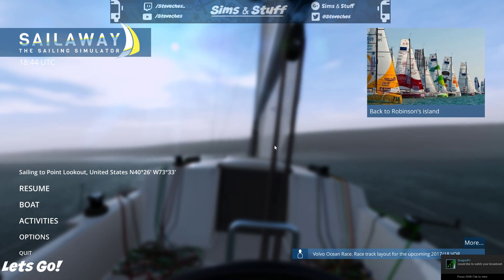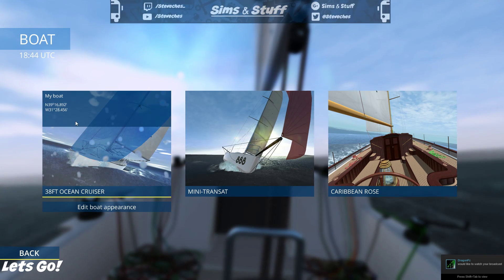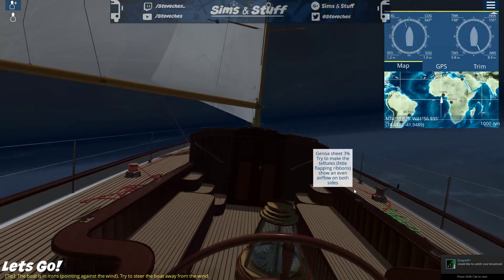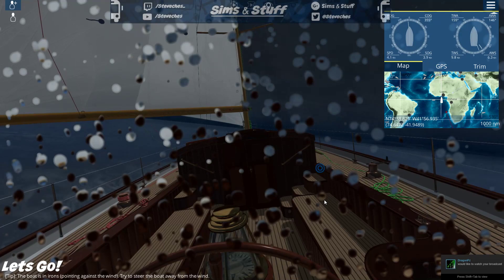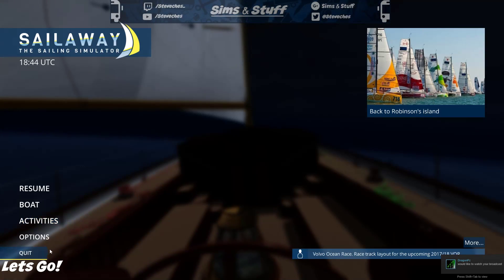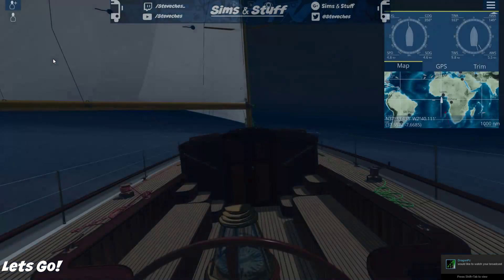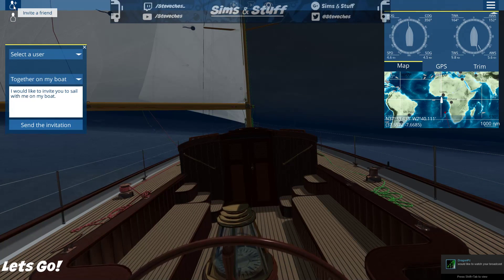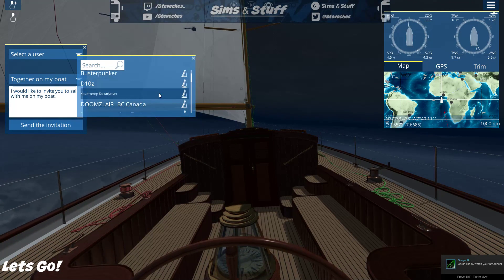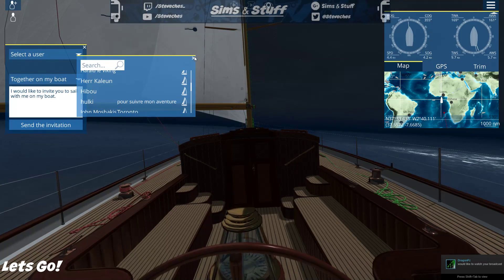We'll go back to the main menu. Wow — there are different boats: a 38-foot ocean cruiser, the Mini Transat, and the Caribbean Rose. Activities include tutorials, challenges, races, and open invitations. Options cover gameplay, video, audio, and account. There's a 'select a user' screen showing the people playing the game and where they are in the game — that's pretty cool!